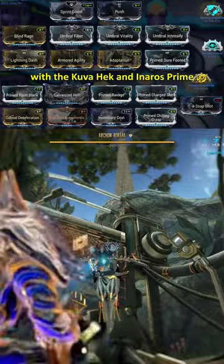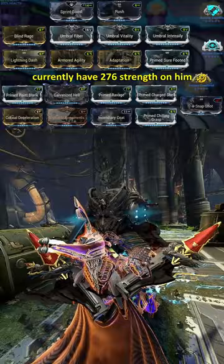Let's one-shot an Archon with the Kuva Hek and an Aros Prime. The top build is an Aros Prime — I currently have 276 Strength on him. I'm using Mirage's Eclipse, or you could also use Rhino's Roar instead.